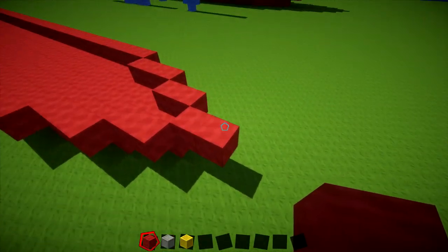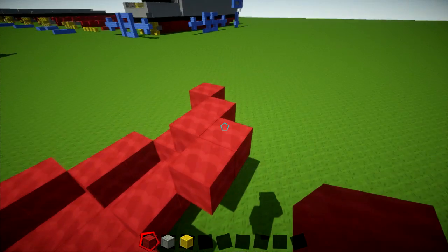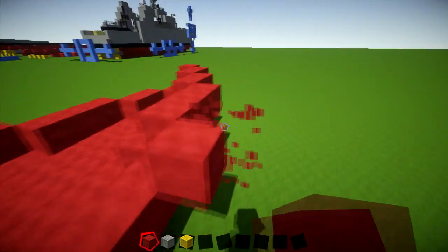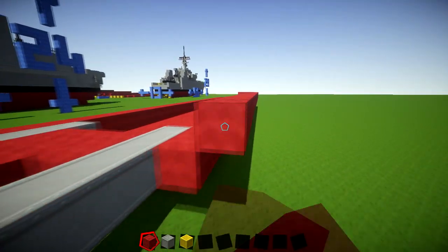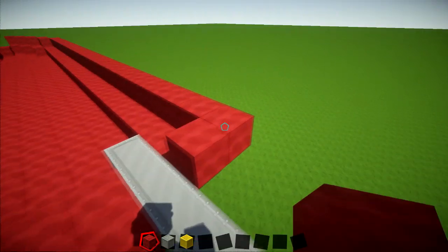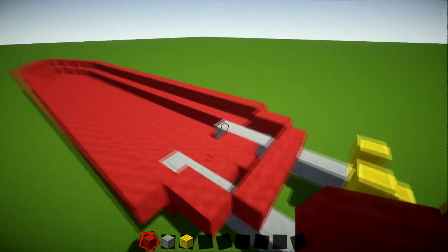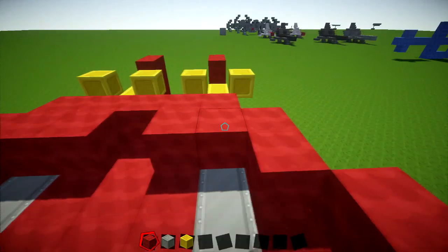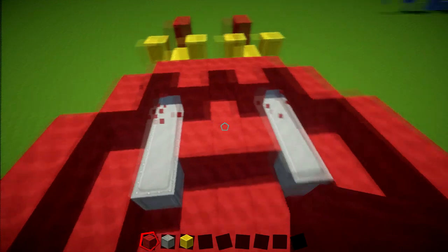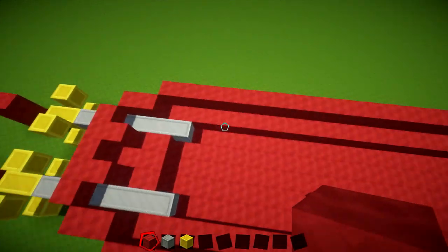For layer number three, come to the front and go forwards by one block this time. You're going to have a two, then two, then a three, and then a 30 — so it's directly the same as the last layer just out by one. Bring this all the way back in line. Then you've got a two going this way, and five across the back to cover up the back piece. Do the same on the other side, then come to the inside — there are just two blocks to cover up there. That is it for layer number three, so now onto the black layer.